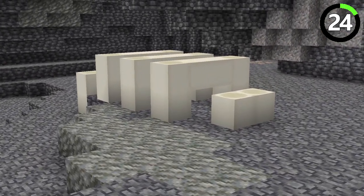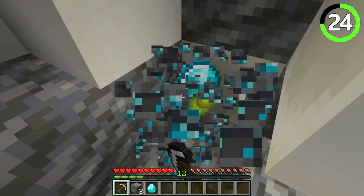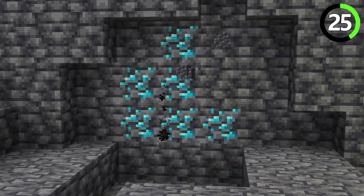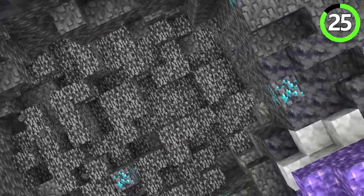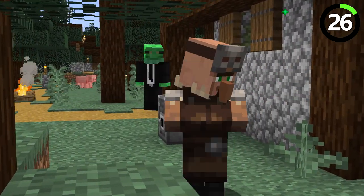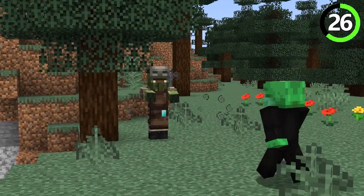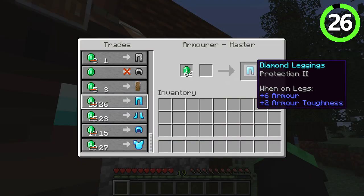Fossils, although incredibly rare, are worth digging around when you find one, because diamonds are often nearby. There is also a simple way of digging deep that involves some booms — make yourself a TNT cannon and blow your way down to the desired level to uncover diamonds. The best way to acquire diamond gear is to have somebody else do it for you. Enlist the help of an armorer, who will have diamond gear for sale and can even enchant it. If the price isn't fair, expose him to zombies and then cure him — the prices will be much friendlier.